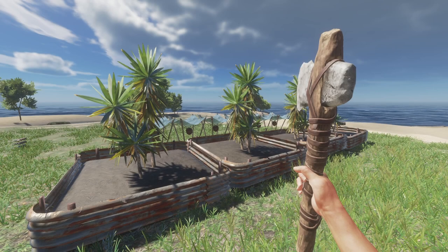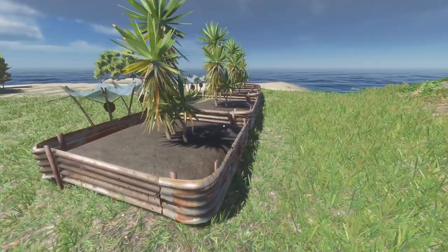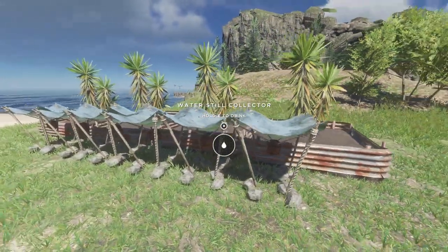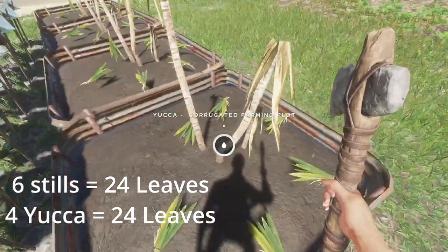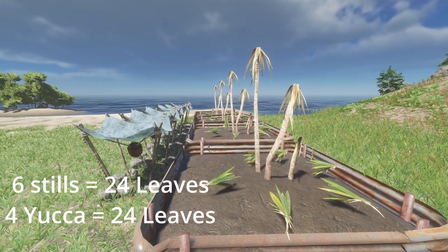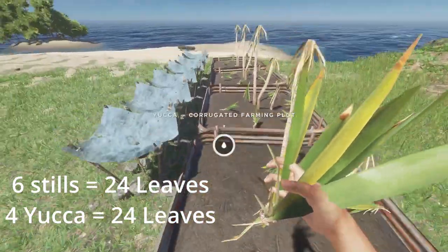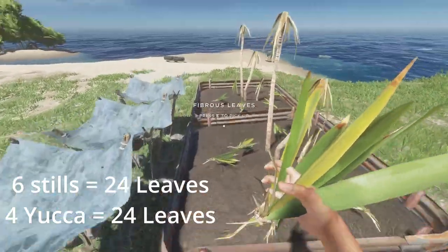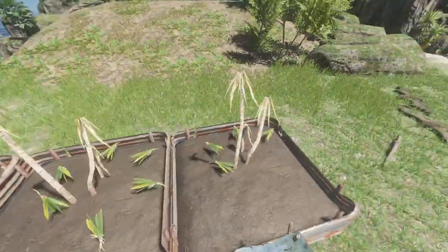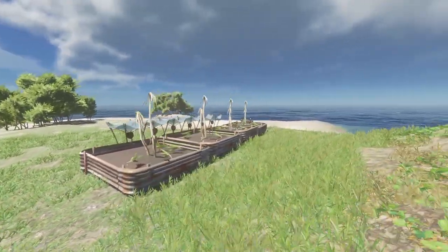Tip number ten — I'm going to call this the 6-4 rule: four plots with yucca trees and six water stills. You can have more, but for me this is a minimum. Each yucca drops six fibrous leaves — that's 6, 12, 18, 24. And each water still collector takes four fibrous leaves — that's 4, 8, 12, 16, 20, 24. So this is the perfect amount to cover your water stills at all times. Anything beyond this is extra and just fine, but this is bare minimum for me.